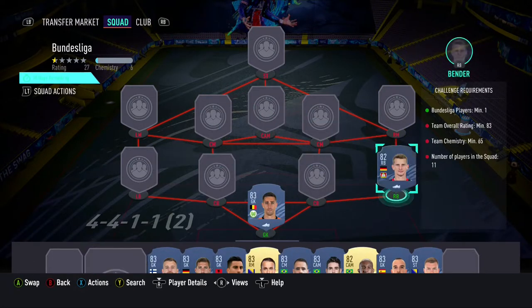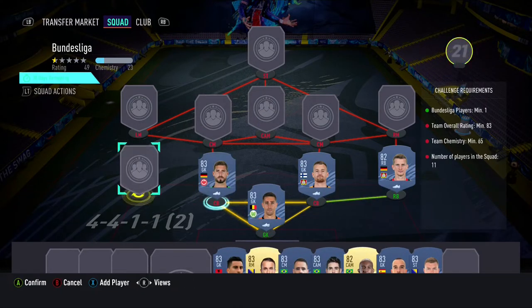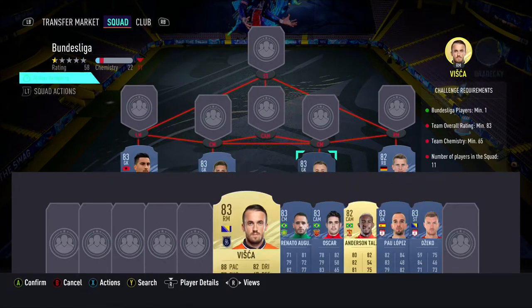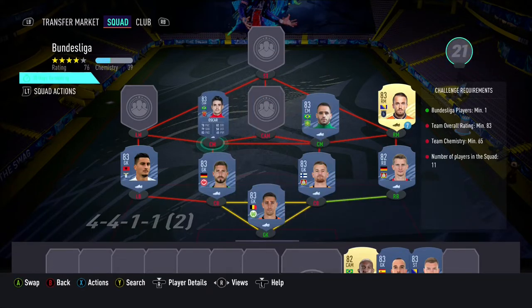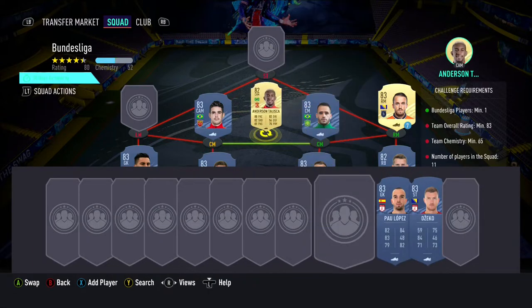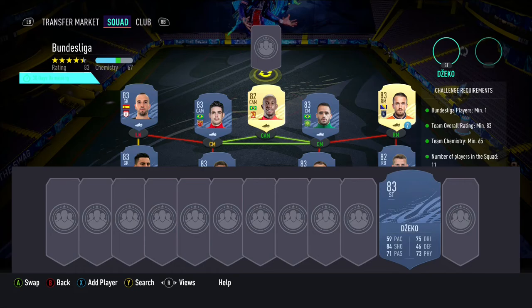In goal we start the team with Casteels. In the right back position we have Bender, with Radecki and Trapp as our 2 centre backs. In the left back position we have Strykosha, with Visca in the right mid position. Our 2 centre mids are Renato Augusto and Oscar, with Talisca in the centre forward position. In the left mid position we have Pau Lopez, with Jekkel as our striker.